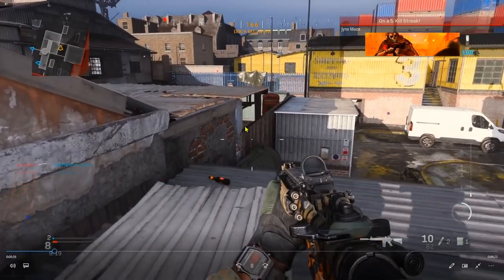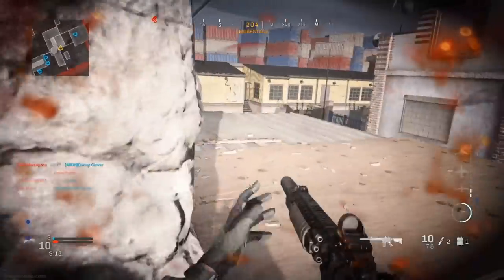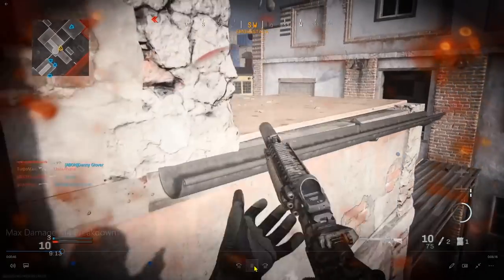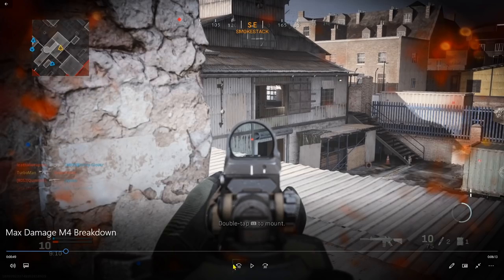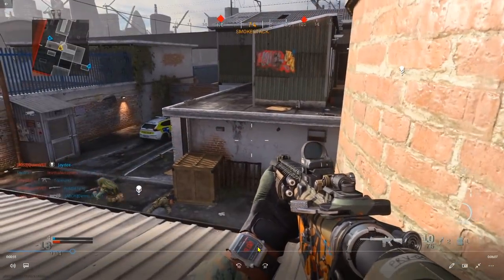I see one guy coming around the corner — I'm going to be patient and let him make the first move. I went up for higher ground. As you can see, he almost took me out, so it was a good thing I retreated. I just killed an enemy here; looking at my mini map, all my teammates are on one half of the map, so I'm checking this lane where enemies are likely to be.